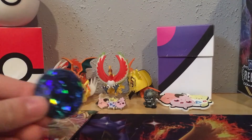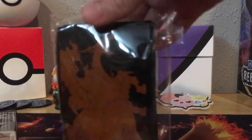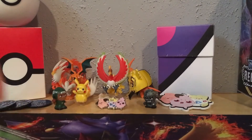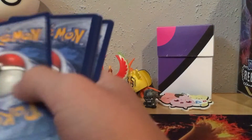We have the Manphy coin. Come on Vivid Voltage, good luck — we need something good. We do have our treasure here. If you didn't see the Champion's Path Elite Trainer Box video, go ahead and watch that right now. Here's your code — you can see that. One, two, three, four.